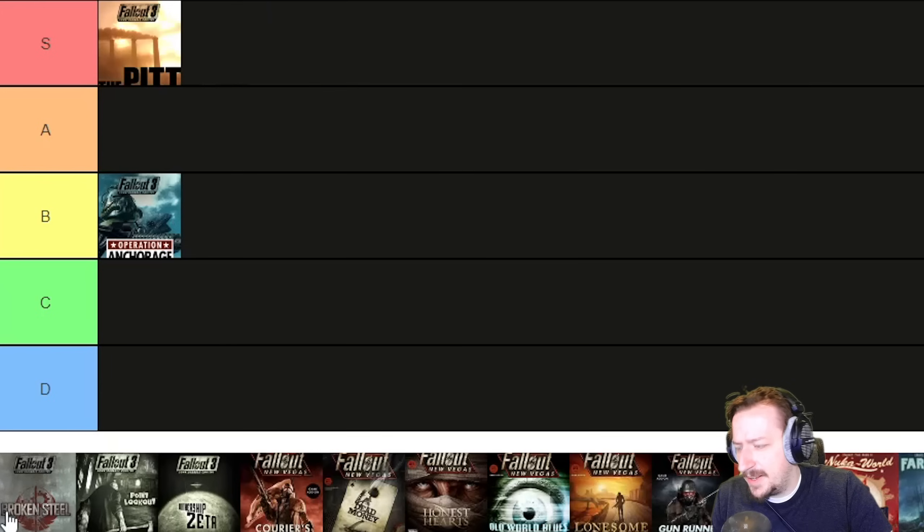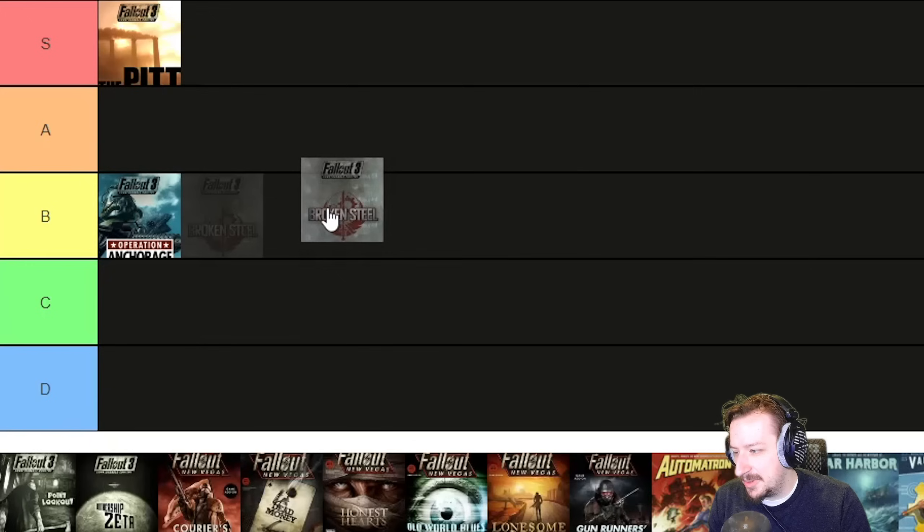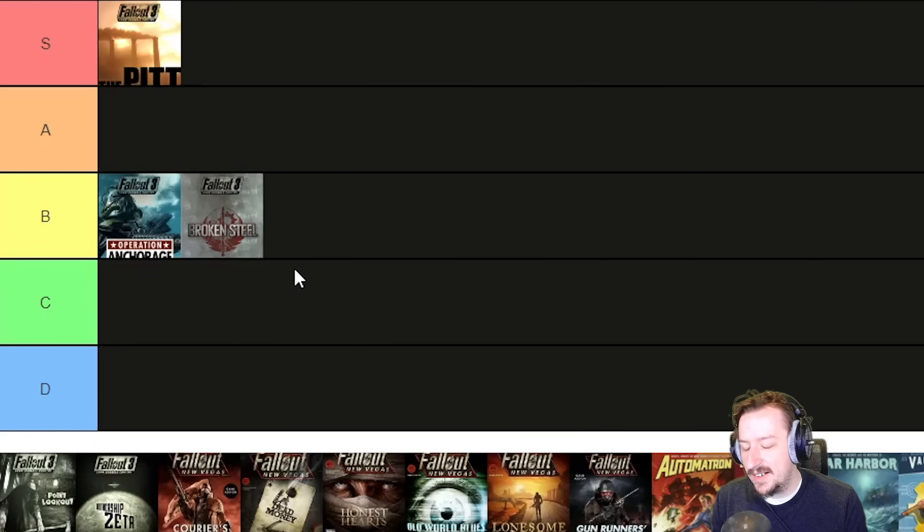Then we have Broken Steel for Fallout 3. This one just extends the main storyline, which is fine — it lets you play after the game is already finished and there are a couple of extra missions after that. But honestly it doesn't really do that much. I don't really care that we can still keep fighting the Enclave afterwards; the Enclave weren't super interesting to me in Fallout 3 as main villain characters. The extra weapons are kind of cool — you get the Tesla Cannon and a couple others. It also removed the level cap from 20 to 30 and added more perks, which is great. Overall, Broken Steel is perfectly fine but there's not really much story or characters. Similar to Anchorage, I'd put it B-tier.